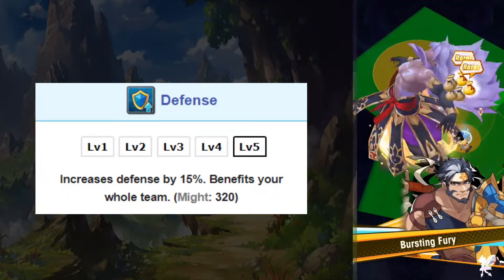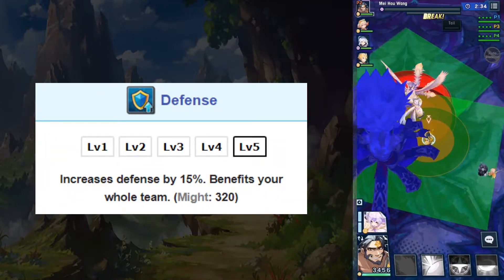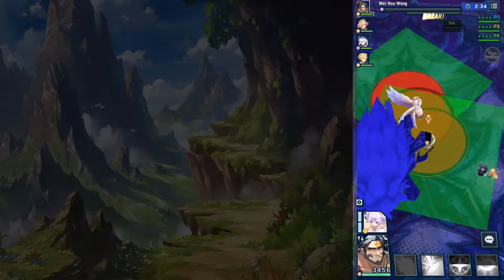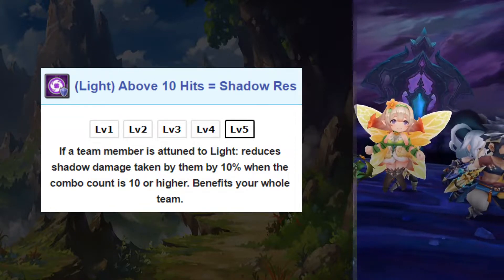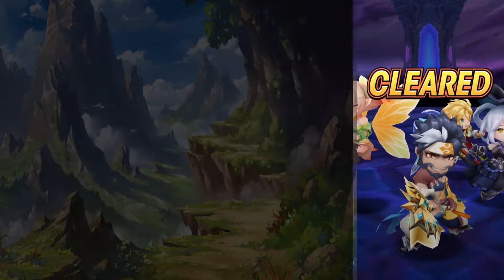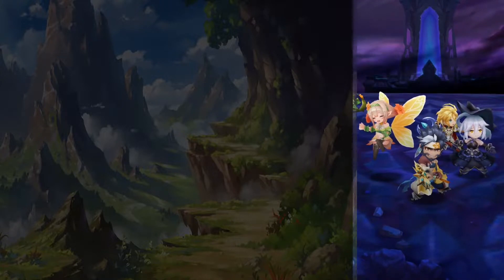His first co-ability, a 15 percent defense buff, is standard to most axe units in the game. His chain co-ability, 10 percent shadow resistance when at or exceeding 10 hits, isn't impressive at all — especially for Jubar J, since he attacks slowly.